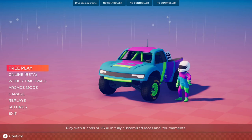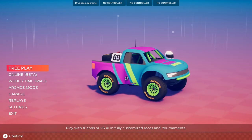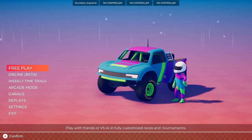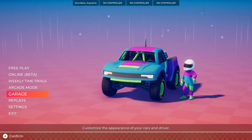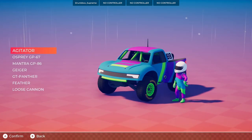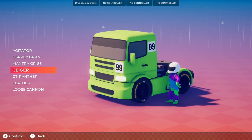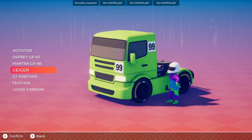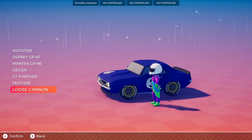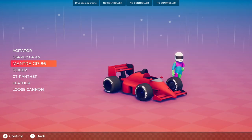Welcome to Circuit Superstars first look early access on Steam. Check out what we got in the garage for vehicles: the Agitator, Osprey, Mantra, Dragger, Geiger, GT Panther, Feather, Loose Cannon — use your wildest imagination as to what these are actually.